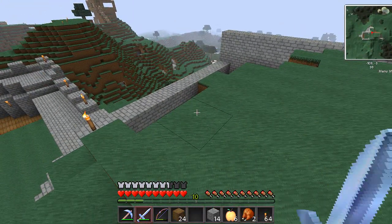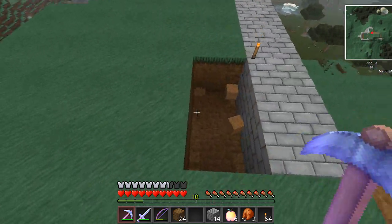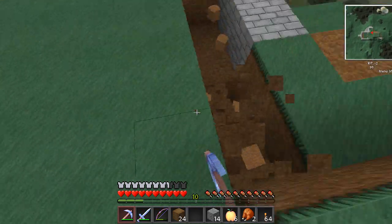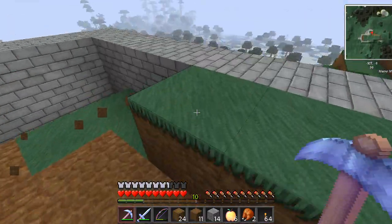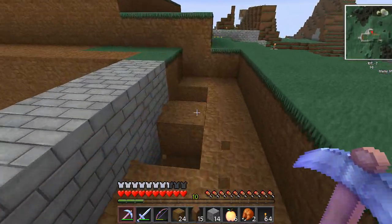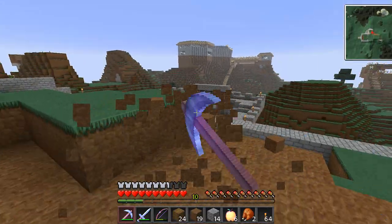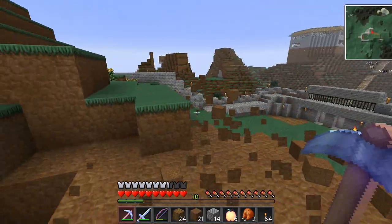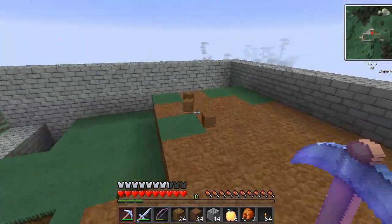I've got to fix where these creepers blew up over here. I'm going to take this down. I don't need a shovel — I got my crazy pick here. The crazy pick is all powerful. Look at this thing, it just goes through stuff like nothing, like warm butter.